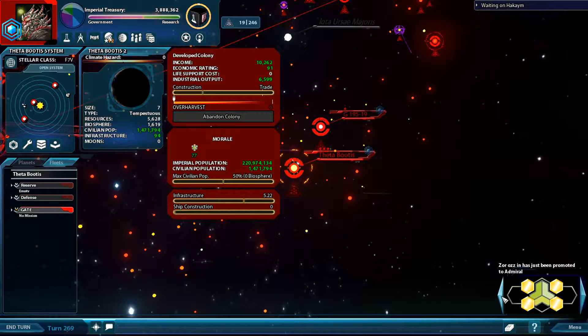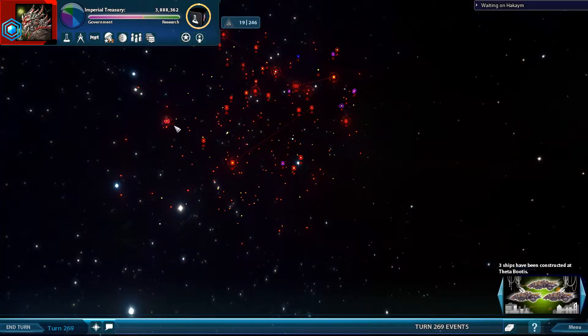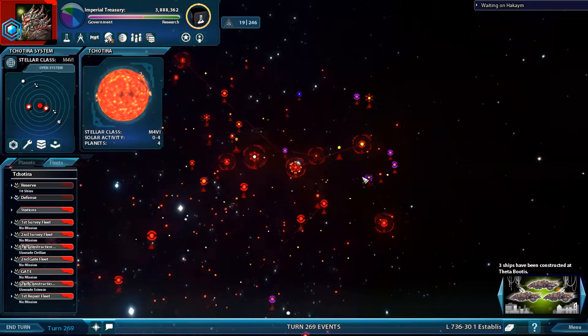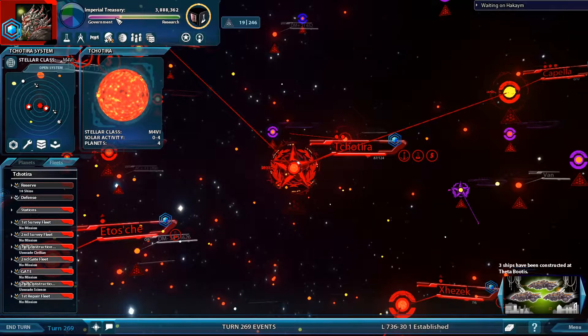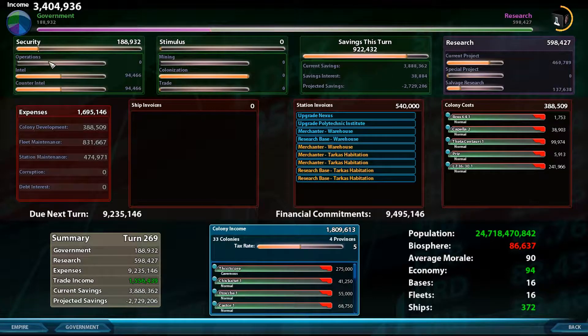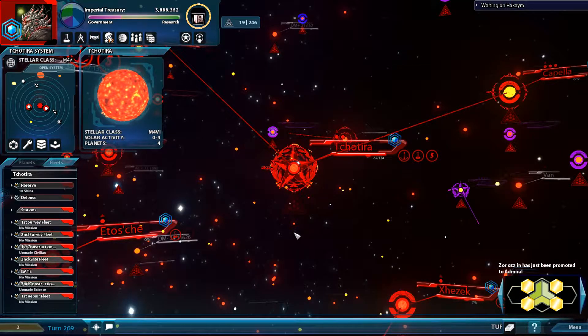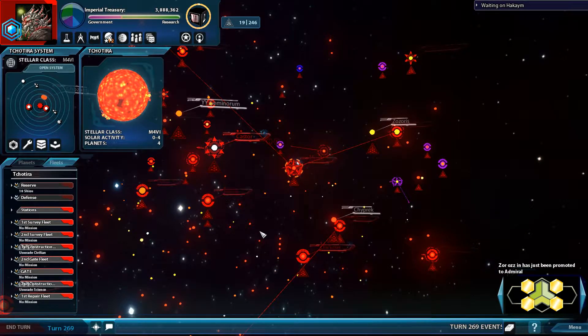We have another admiral promoted — very nice. We have five turns. Oh my god, I've put myself in a pickle. Essentially I need to make money to pay off the station I'm upgrading, and at the same time I need to build additional fleets. I was going to check to see whether or not that one fleet was going to zoom off — oh well, we'll see what the next turn presents.